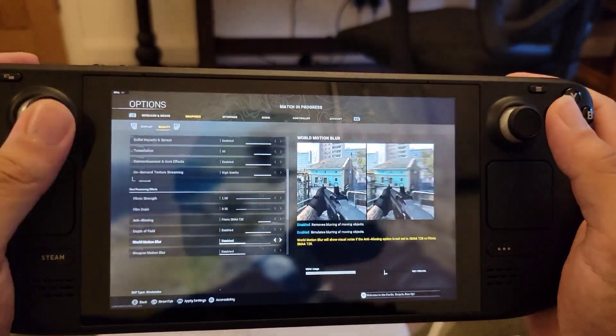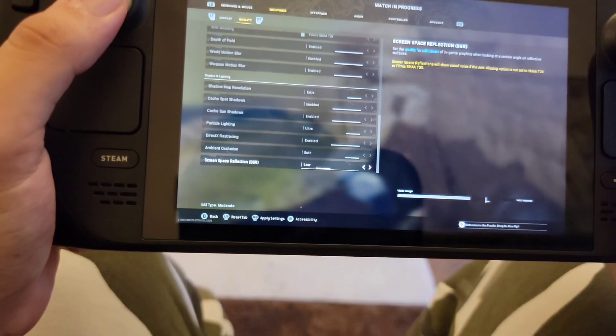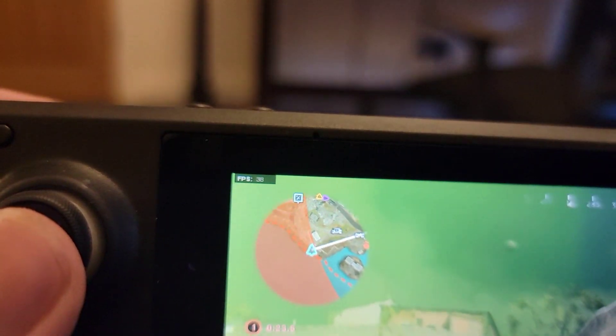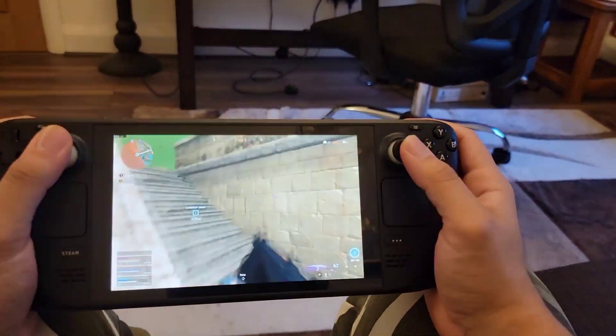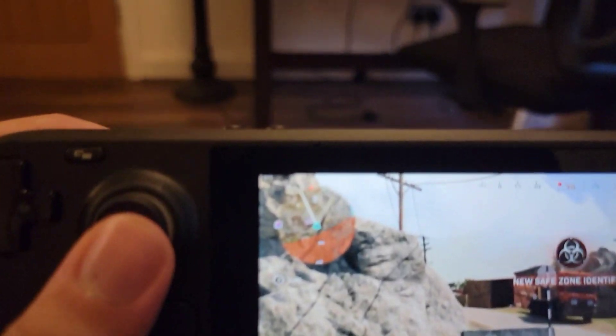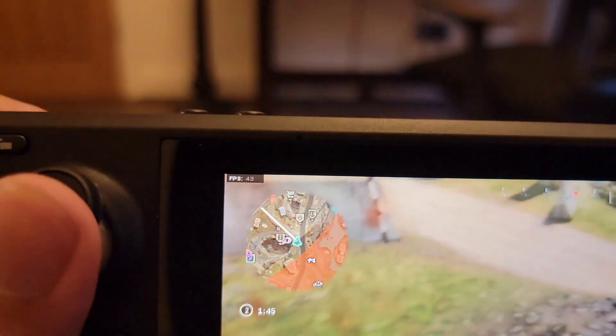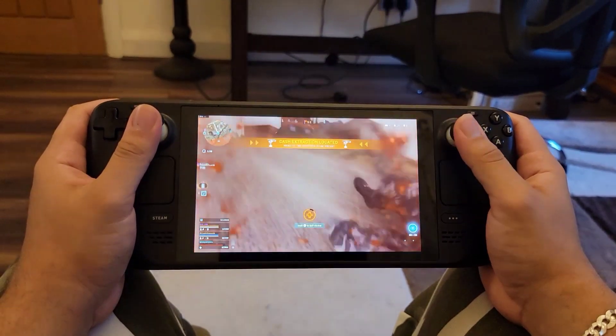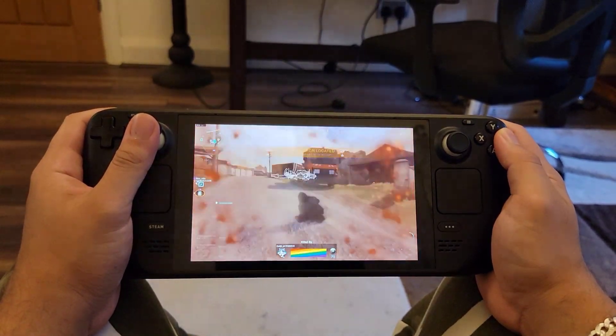Now I've changed all the settings to the highest possible and even enabled ray tracing. As you can see, it's up to 38 frames and drops sometimes to around 30-40 frames per second. Here again, as you can see, the frame rate is around 30-40 frames per second — even with firing and people shooting at me.